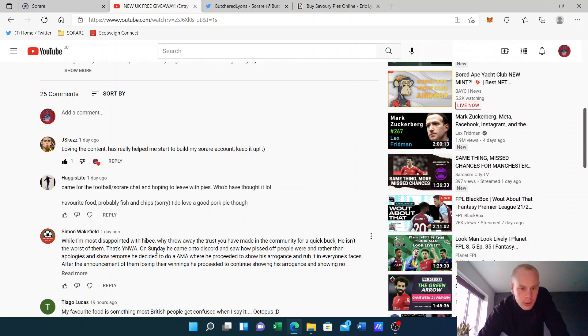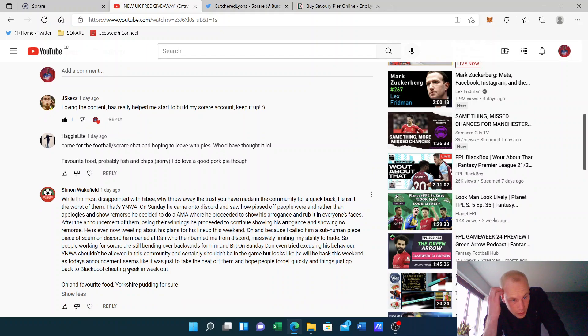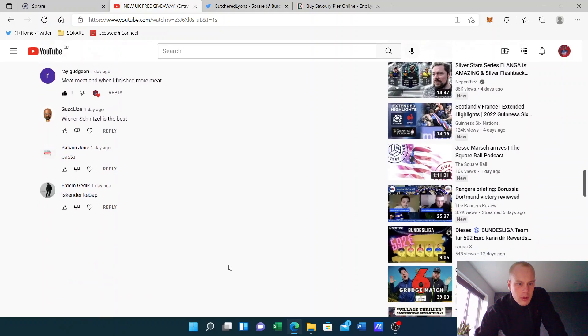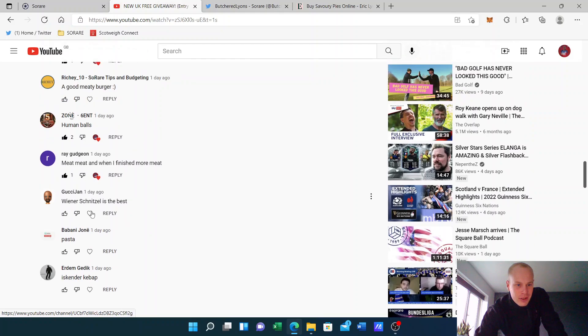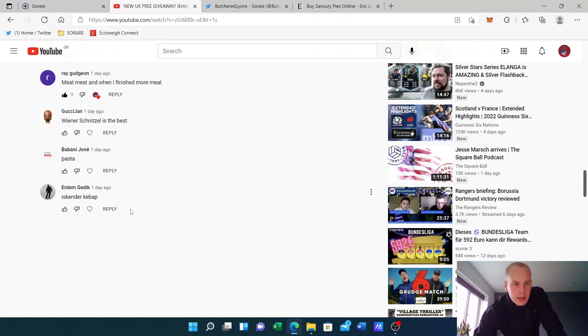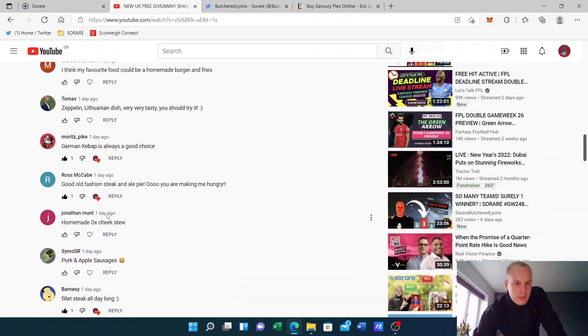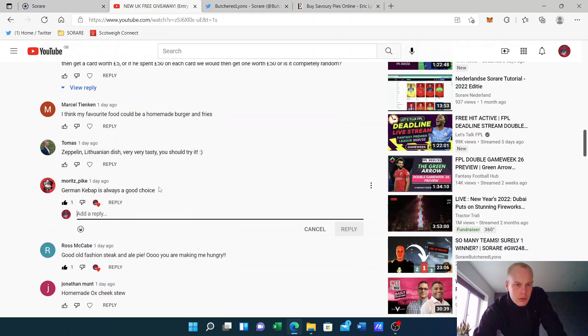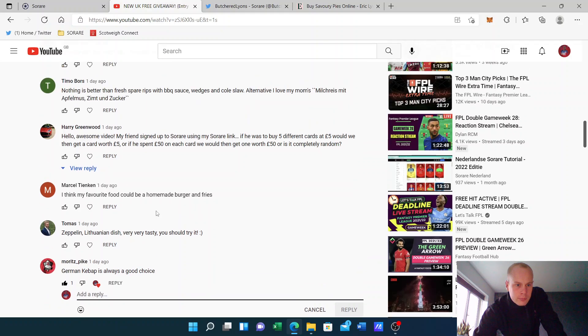Time! While I'm disappointed with Hivey — why throw away the trust you've made in the community for a quick buck? On Sunday he came to Discord and saw how pissed off people were. Rather than apologise, he showed remorse and decided to do an AMA, then proceeded to show his arrogance and rub it in everyone's faces. Favourite food: Yorkshire pudding — good egg! Right, so how many entries? I think there's about 28 — there's not a huge amount. With some names and comments like that, I'm not sure if all of these people live in England. Iskender Kebab — I don't know what food that is. Someone said human balls, so that's interesting. Good meaty burger full of steak. German Kebab. Zeppelin — Lithuanian dish, very tasty, you should try it. Hello, awesome video — my friend signed up using my link; if he buys five different cards at £5 would he get a reward? Yes — basically if you buy cheap cards you get a cheap reward.